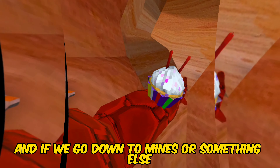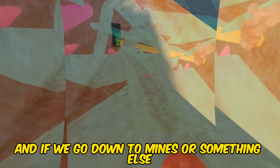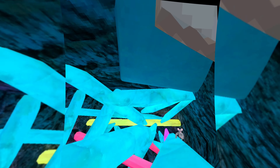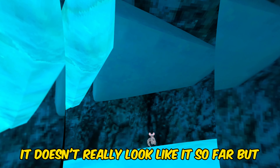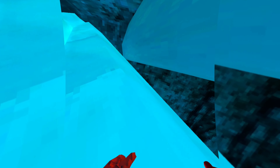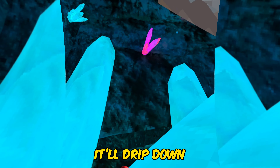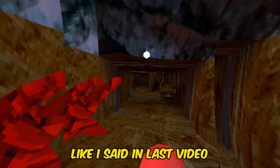And if we go down to mines, there's something else. You might be wondering if they added any update to the ice in the mountains. It doesn't really look like it so far, but you can see this is actually ice — it'll drip down and make the noise. I think this is probably going to be a river or something and flood mines, like I said in my last video.